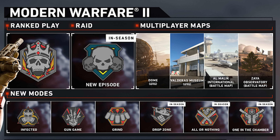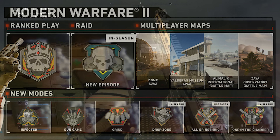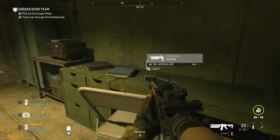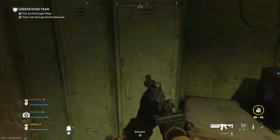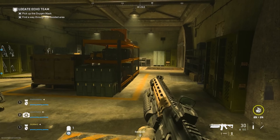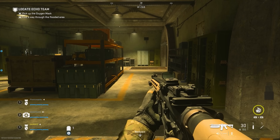Back on the roadmap, ranked play is coming as expected. We also have new modes: Infected, Gun Game, and Grind dropping at the start of Season 2, with Drop Zone, All or Nothing, and One in the Chamber coming mid-season. We're also getting a new raid mid-season, which will add story details — though once again I'm surprised they didn't tie the raid's events to a brand new multiplayer map.